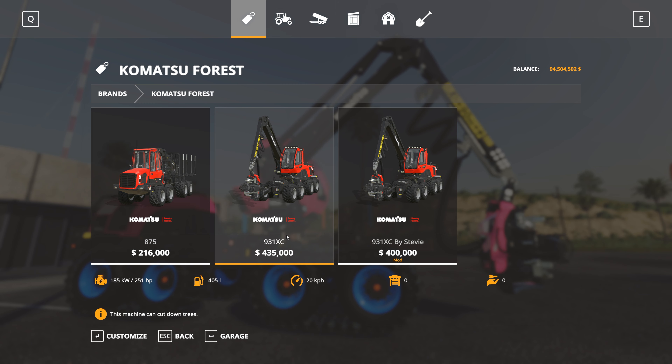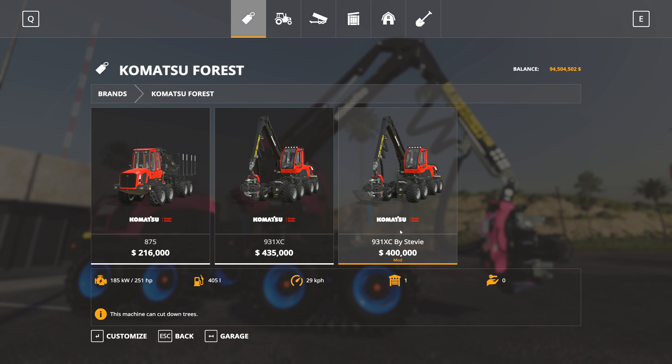Let's go straight into the store and have a look at what options are available. Via the brands window we'll go straight into Komatsu, where we have the Giants default 931XC and Stevie's version side by side.